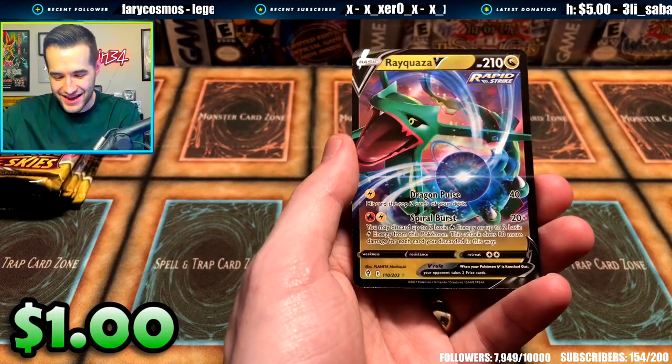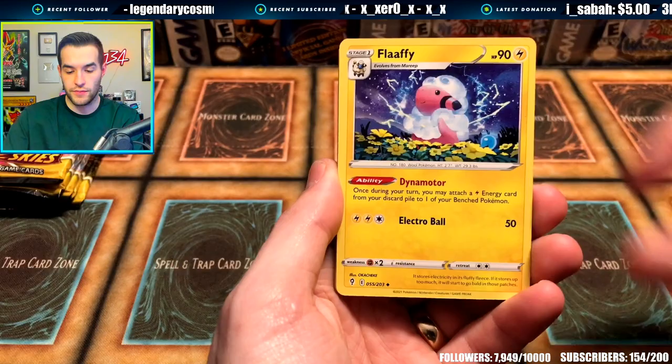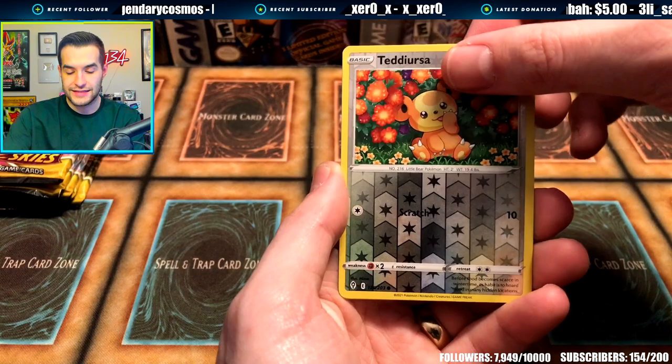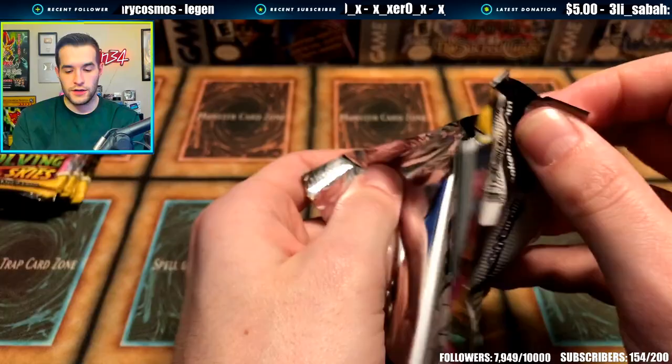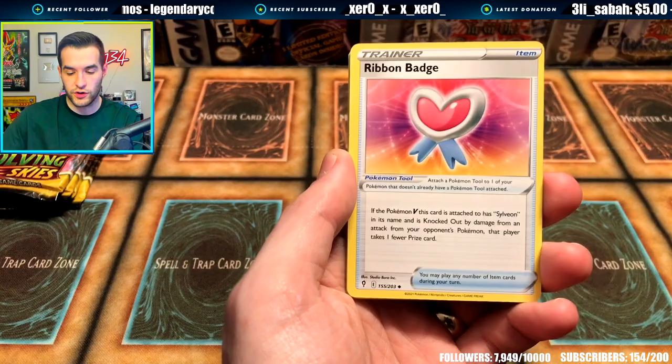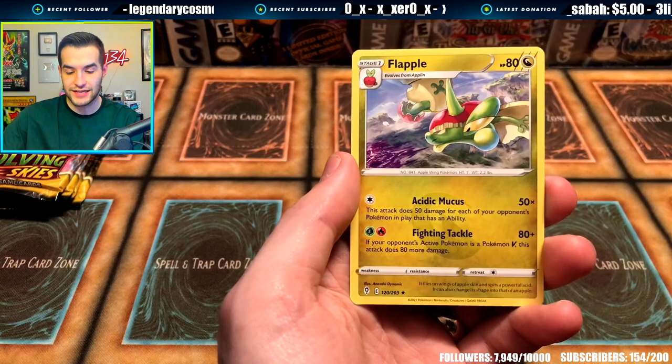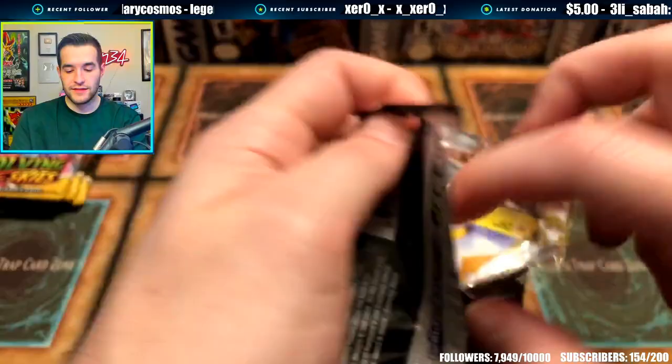Was it a sign? We have Tentacruel, Pumpkaboo, Bagon, Love Disc, Emolga — and was it a sign? Rayquaza V. It's not the big Rayquaza alternate art, but not bad — we'll take Rayquaza. Then Metal Energy, Flaffy, Ursaring, Swoobat, Cutiefly, Pikachu, Applin, Lilup, Emolga, Teddiursa, and an Appletun — a ton of apples. Then Psychic Energy, Snowleaf Badge, Treasure Energy, Ribbon Badge, Temple, Cutiefly, Applin, Sableye, Nickit Reverse, and a Flapple. Not Fapple — Flapple. That would be wrong.